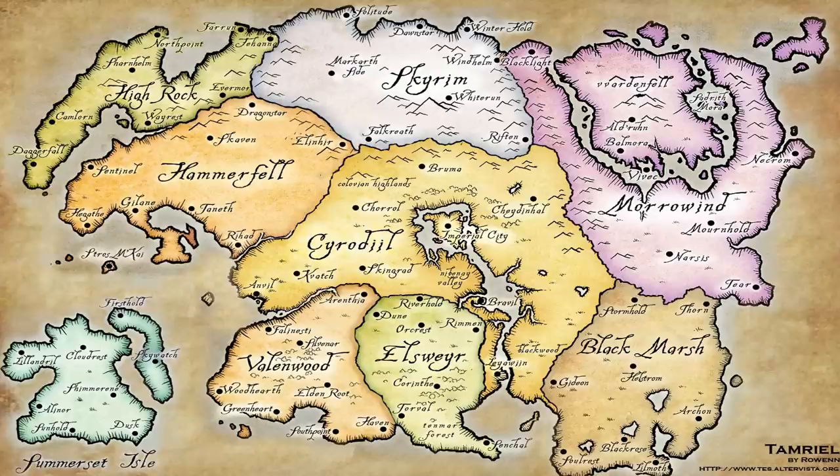This is a map of the magical world of Tamriel. Tamriel is where Elder Scrolls 1 through 5 take place, and Elder Scrolls Online is no exception. Elder Scrolls Online takes place in a multitude of provinces, unlike the other Elder Scrolls games other than Daggerfall.